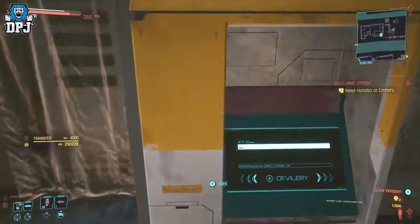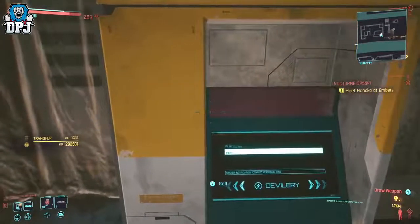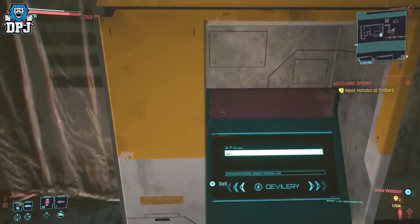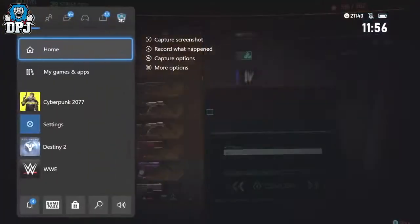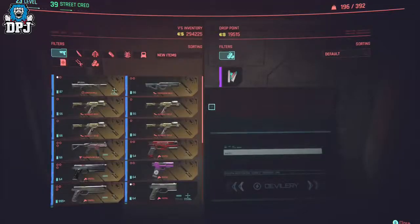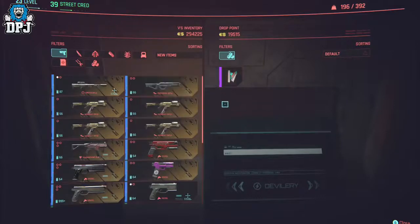On Xbox this is Y, PlayStation this is Triangle, and PC I believe it's R. Here is where you do the glitch to dupe items. On Xbox you need to press Y and the home button at the same time while standing in front of the drop point machine. On PlayStation it's Triangle and Pause, and on PC it's R and Escape. If timed correctly, you will enter the drop point inventory but the background will be transparent. On PC the textures may mess up a bit. What's happened is the game has basically lagged and the screen has frozen.